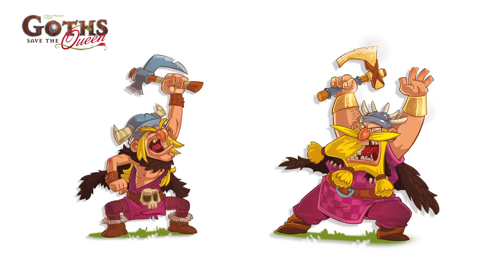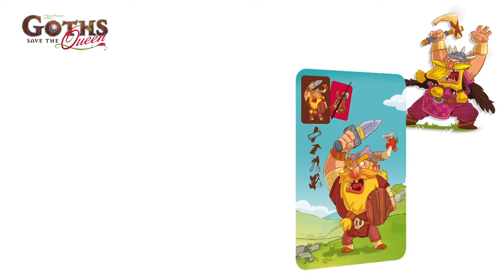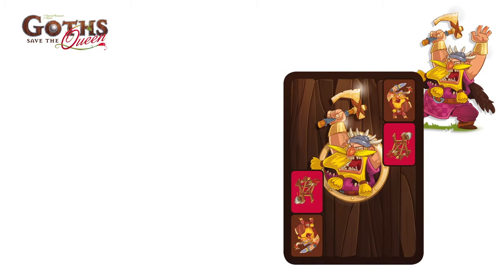One player plays the king and the other plays the warchief. The king chooses the character he wants to activate and places the chosen card face down on the table so that everyone sees the back of the card, which displays two choices: the right character and a bluff.